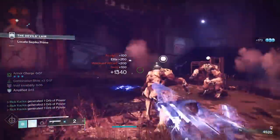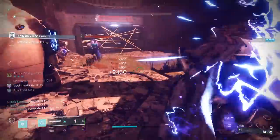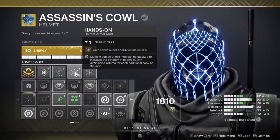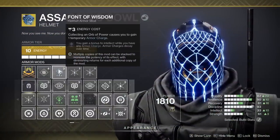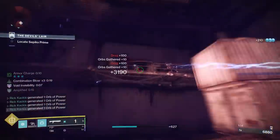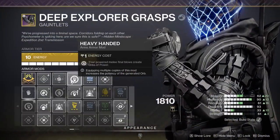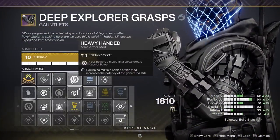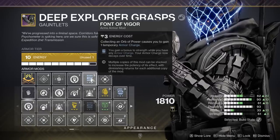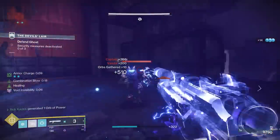Moving on to armor mods: starting with the helmet, we have double Hands-On. We're getting so many melee kills, so we're getting our Gathering Storm a lot, and we're also using Font of Wisdom for even more super spam. After that we have Arc Loader. Importantly, you do want Heavy-Handed — this is your main source of orb generation — and also a Font of Vigor. You don't get two orbs for two Heavy-Handeds, just a more powerful orb, and we don't really need our super spammed anymore, so just getting that consistency is great.